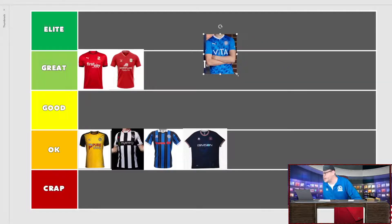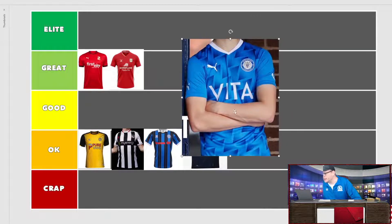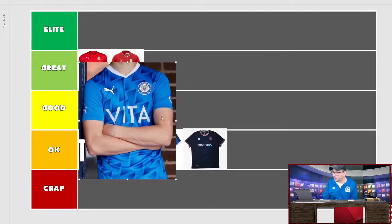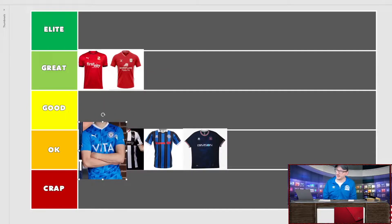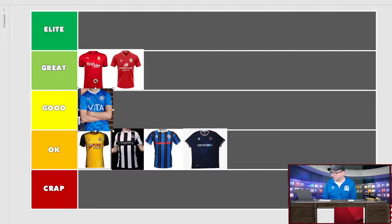Next we have Stockport County, back in the big time in the Football League. EFL, Puma shirt going with a retro vibe, kind of like Manchester City in the 90s. Competing in that Northwest region, trying to get the fans back. It's a clean shirt for the most part — the sleeves are all blue, giving some separation from the busier middle section. The Puma logo is all white and goes nicely with the collar. It's a good looking shirt.